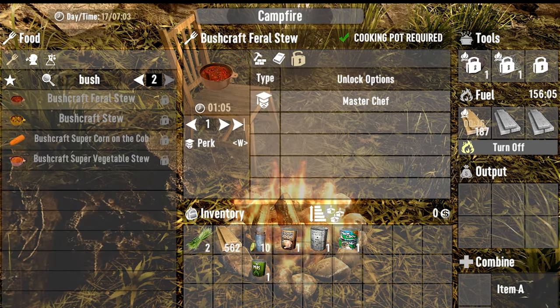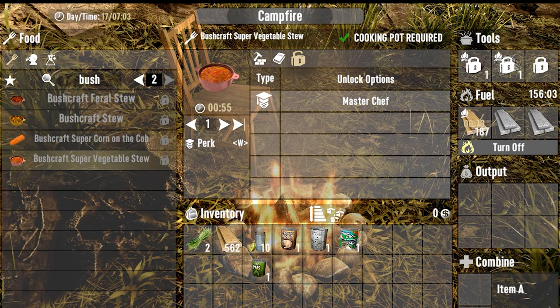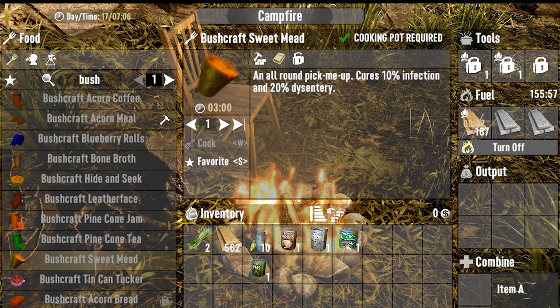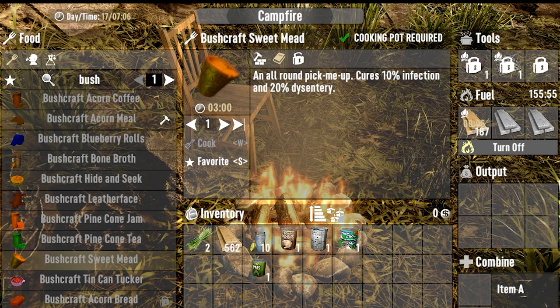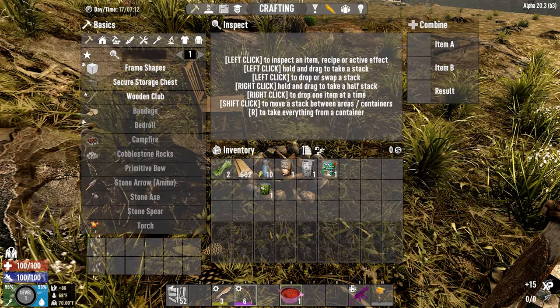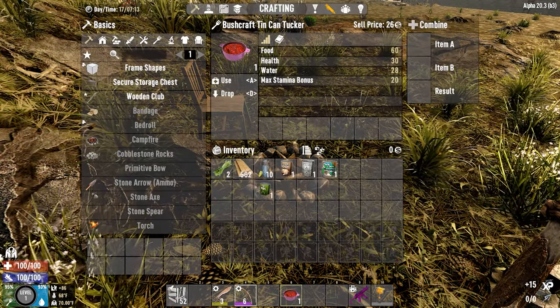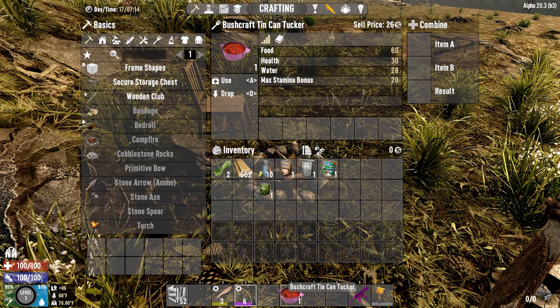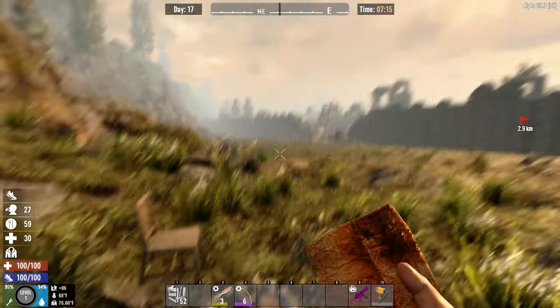There are a lot of random recipes using early game stuff you might find in a house. Bushcraft Sweetmead has a 10% infection resistance. One soup I made gave 60 food, 30 health, and a lot of water — pretty worth it for just a bunch of random cans thrown together in a pot.